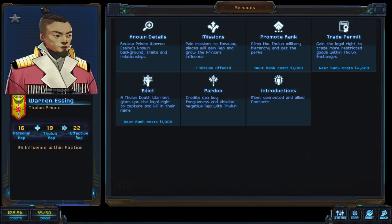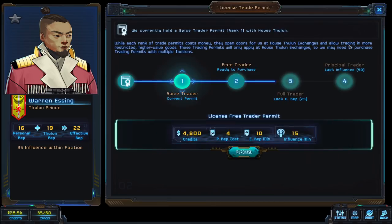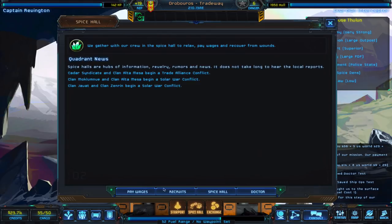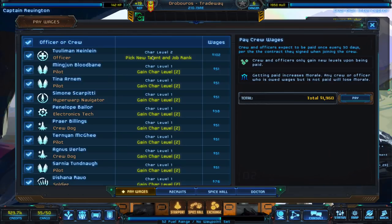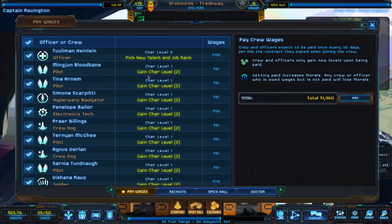He has 33 influence now and effective rep has gone up. Let's see what it takes to get to a level two trade permit. We're ready to purchase that for 4,800 credits. Before we do anything else, let's pay the crew — yes, we can. This officer here, when we pay him we're going to be able to increase his job rank and pick a new talent. These other characters are just gaining levels, but as they level up he'll be able to pick more talents for them and train them.